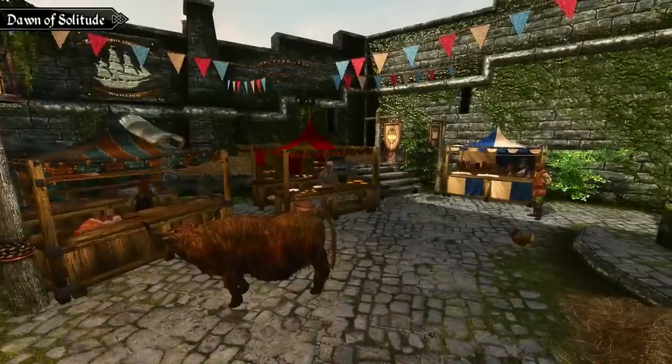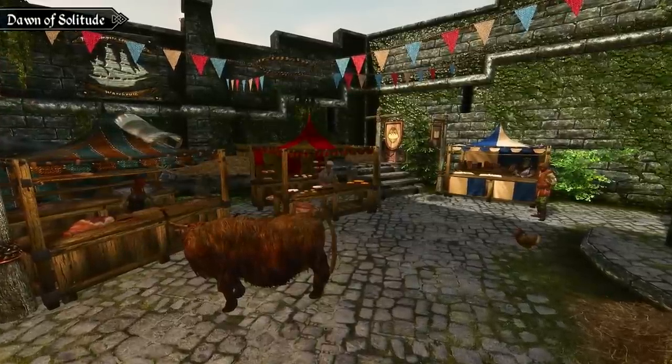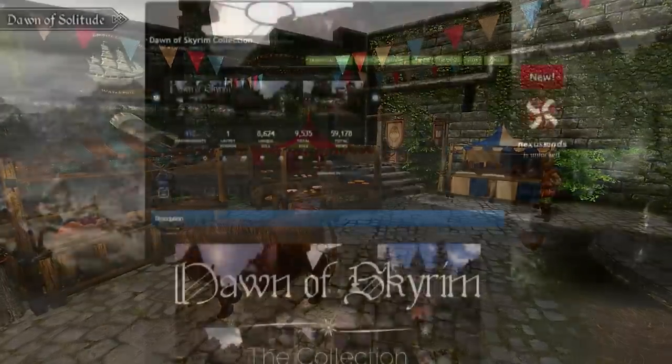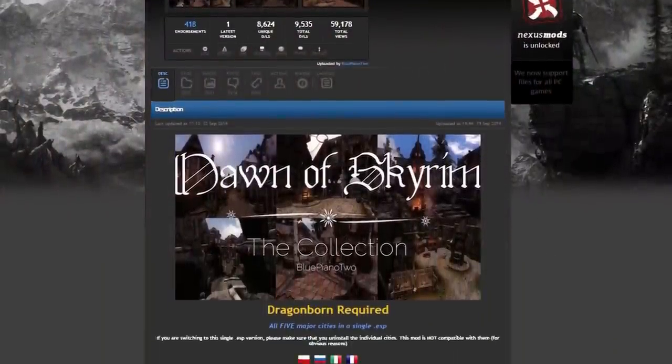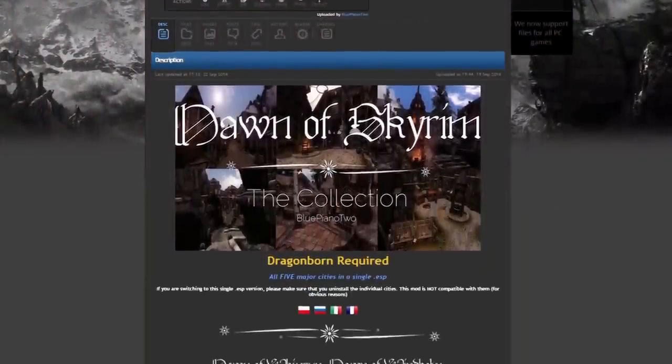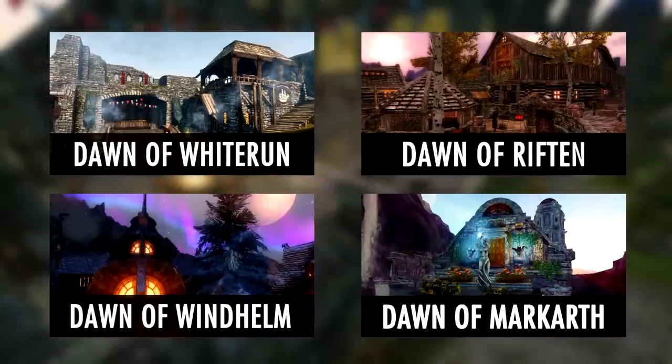Another important thing to keep in mind is that the Dornav series, which aims to overhaul all of Skyrim's major cities, is now complete. So you can now download the entire collection in a single ESP on the Nexus. We've covered them all in videos too, so if you've yet to see what's available in the other overhauls, you can click on any of the annotations on screen now, and we'll also include links in the description.